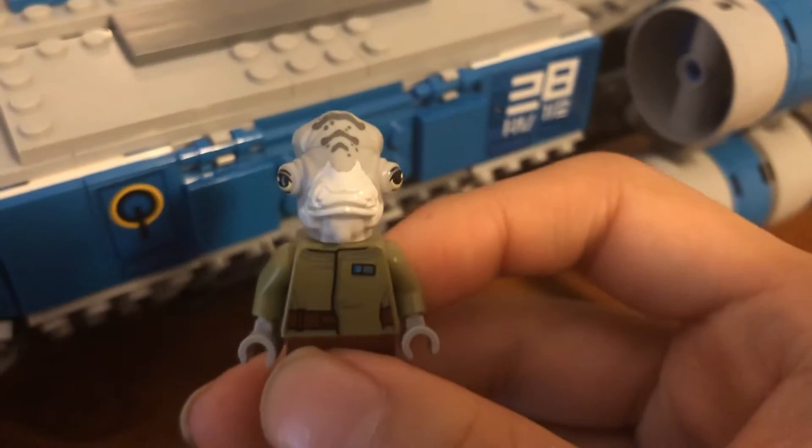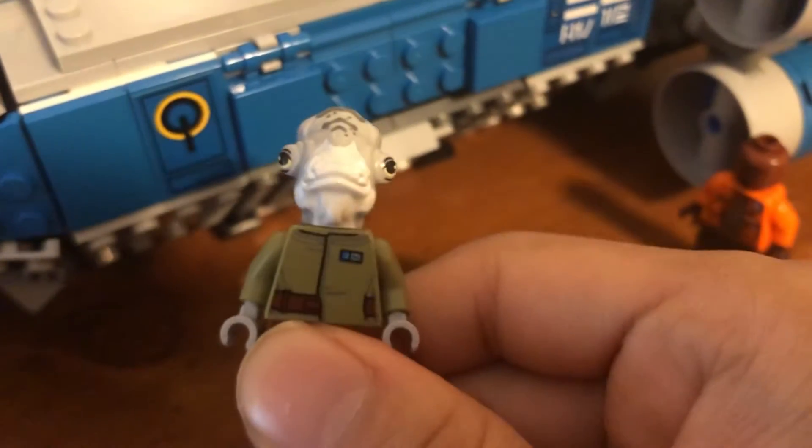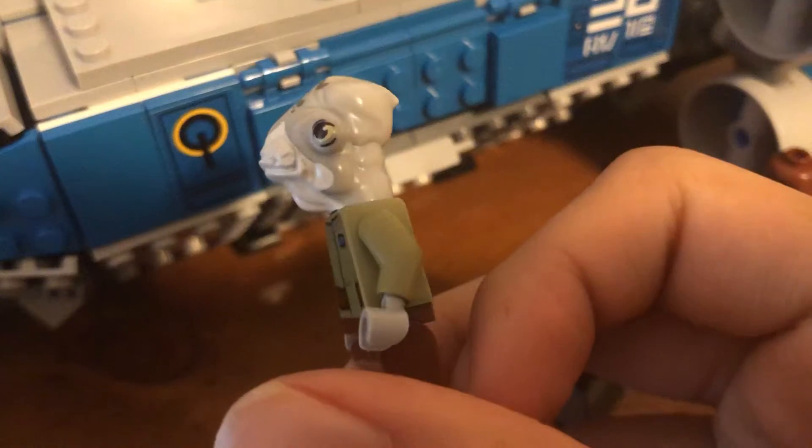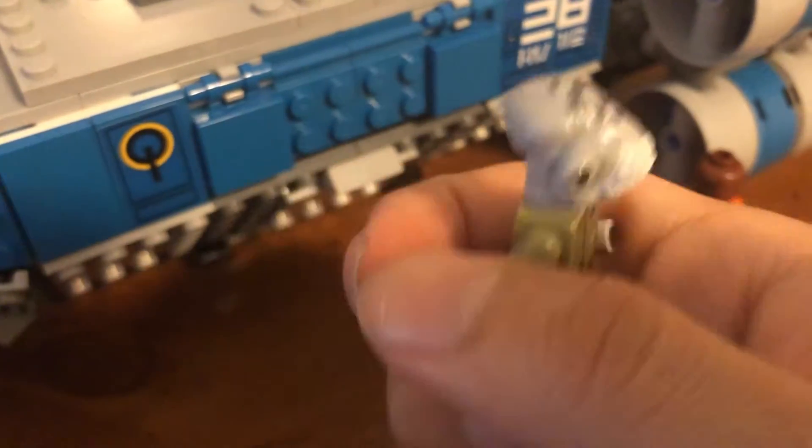Here we have Lieutenant Beck. In the attraction, Lieutenant Beck was with you in the ship when you're trying to get to the Resistance base and you get captured. He's a Mon Calamari with gray skin — pretty cool.